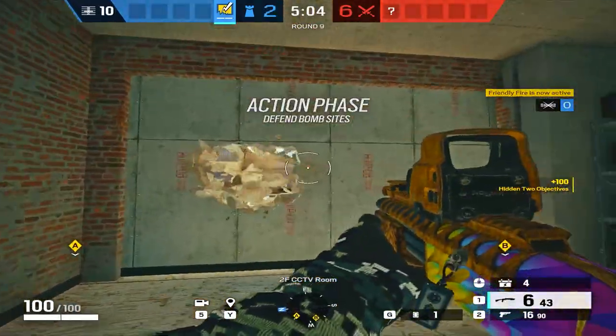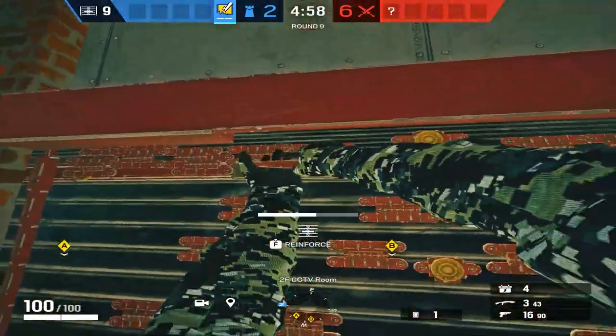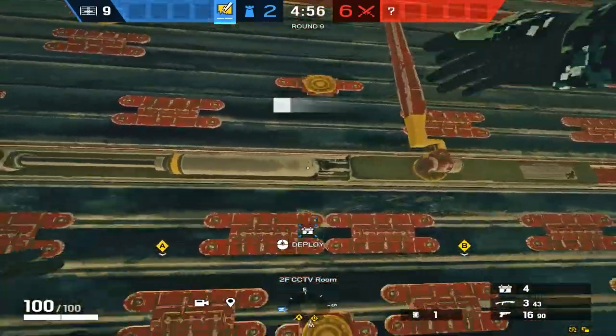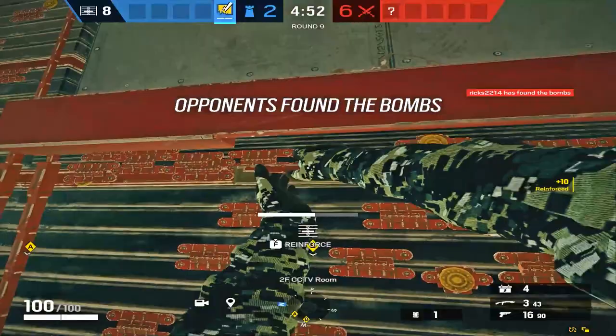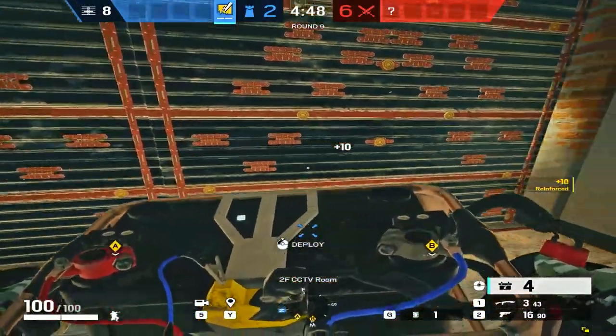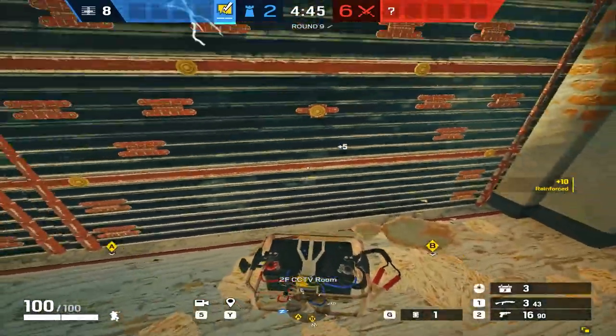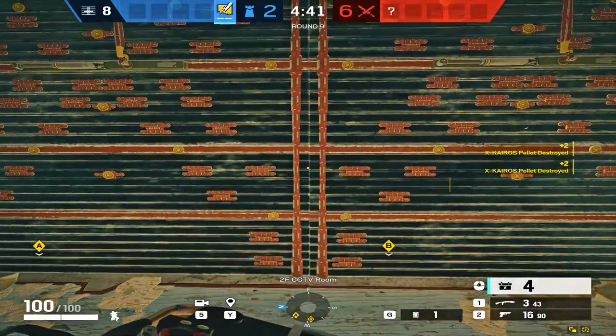So right here is another example. Do you see me making holes right here? That's because you can hear it sound better if you make some holes on the soft wall and then reinforce it. Don't know how that works, don't ask me. And that's what you should be doing. If you don't, you will still be able to hear it. But right here, I hear on my right, I get all the X-Kairos off of the right side.